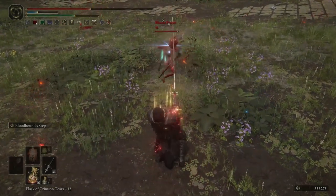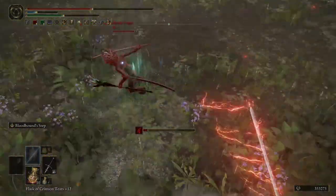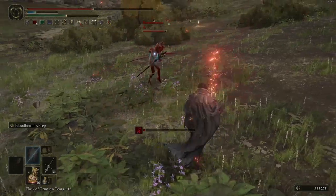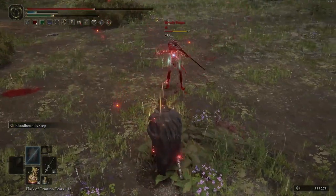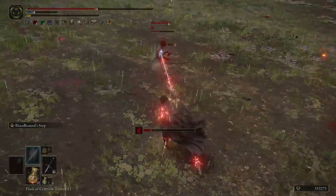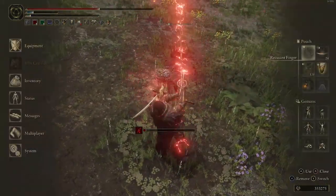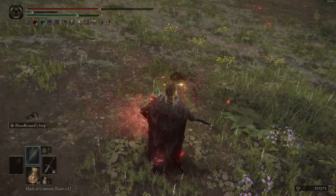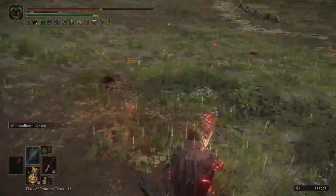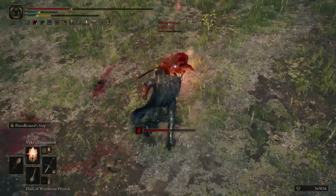That pretty much covers it for the build I was using with my Zweihander. At first I was kinda concerned over the slightly lower base damage of this sword compared to some of the other colossal weapons, but after using it, I soon discovered that the moveset combined with the Bloodhound Step was just so versatile that I was able to counter fast weapons with the long reach of the sword, and counter slow weapons with the quick step tactics pretty easily. It's not exactly the flashiest weapon, but it's damn effective, super fun to use, and really quite simple to acquire and upgrade.